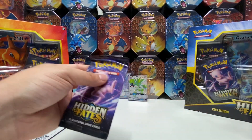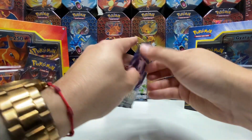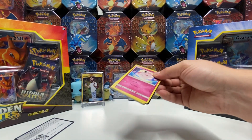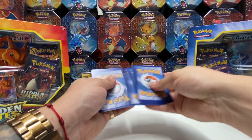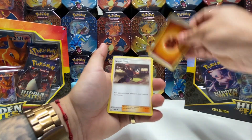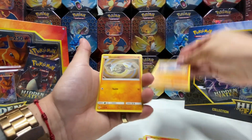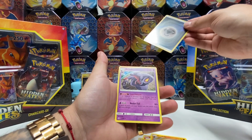Remember guys, subscribe, like, and leave a comment — that helps out. I'm almost at 100 subscribers, and once I hit 100, I'll give away a Hidden Fates tin. You never know, I might have that Charizard GX in there. Fighting Energy, Comet's Punch, Lieutenant Surge's Strategy, Magmar, Clefairy, Koffing, Voltorb, Cubone, Geodude, Steel Energy, and Arbok.